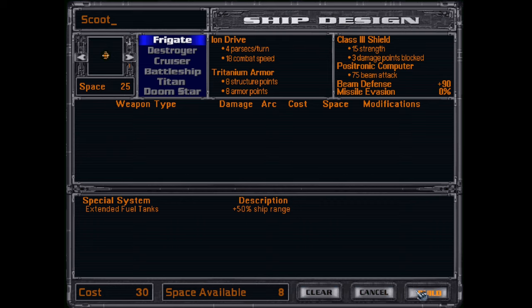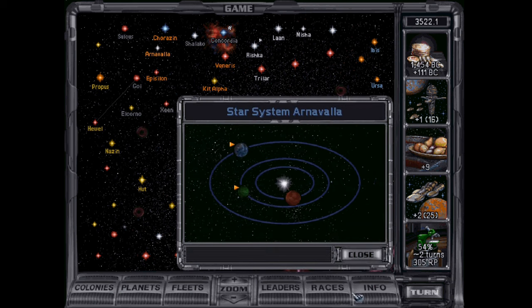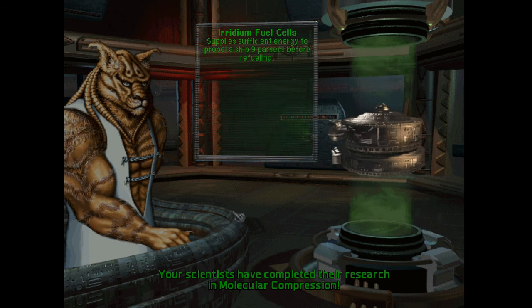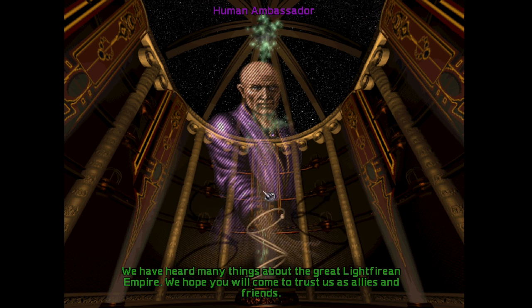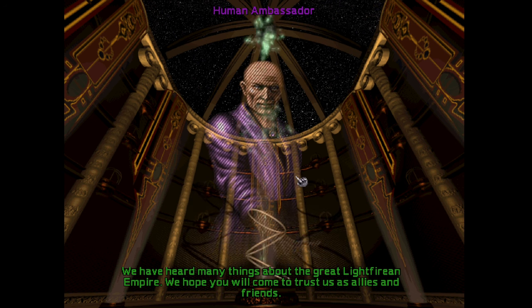Scoot. I don't need armed scouts. Atmospheric renewer. Medium fuel cells. Pulse cannon. Everything is getting pretty expensive. Planetary stock exchange. Hello, humans! We've heard many things about the great life of Henry Loparie — we hope you will trust us as allies and friends.